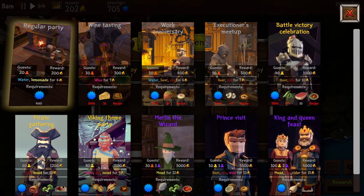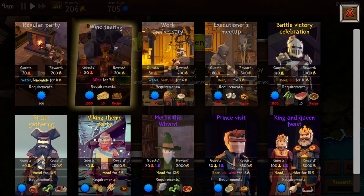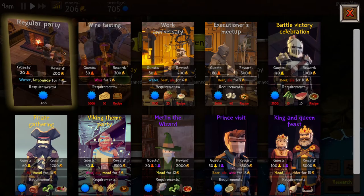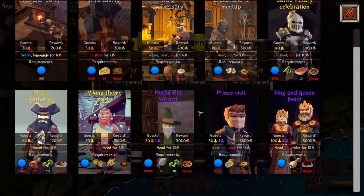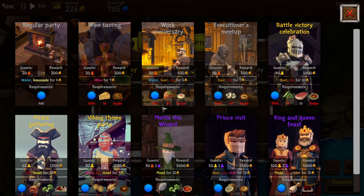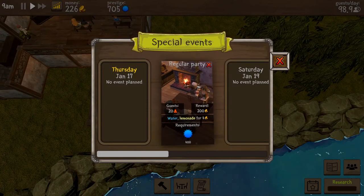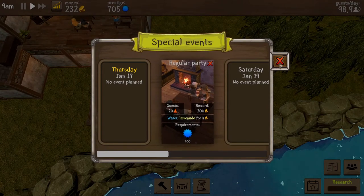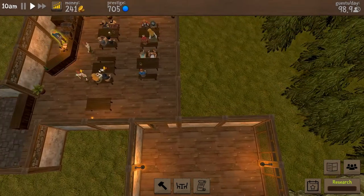We've got a regular party — 20 guests for 200. Wine tasting requires wine, we only have lemonade and water. There's a feast for the king and queen, Prince Merlin the wizard. We can do a regular party — that might be where we're going. But wait, 20 guests... I don't have seating for 20 guests.